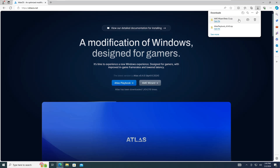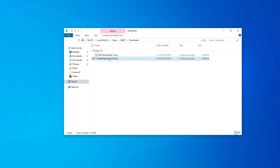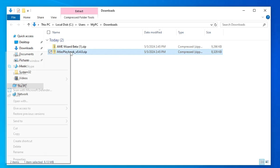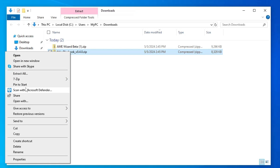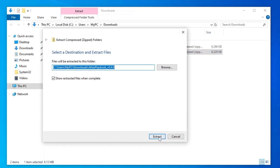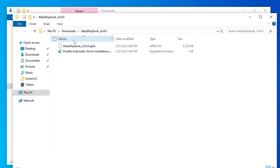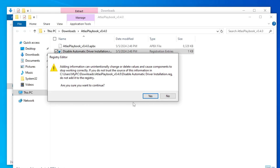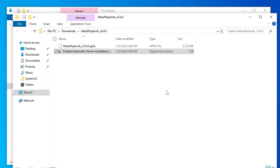Once the files are downloaded, open the downloaded folder. First, right-click on Atlas Playbook and click Extract All, then click Extract. Once extracted, you'll find 'Disable Automatic Driver Installation' — double-click it, click Run, click Yes, then OK, and close it.